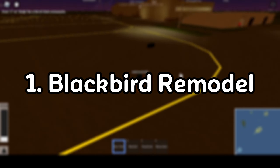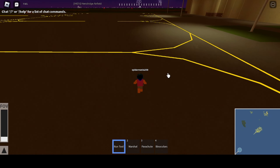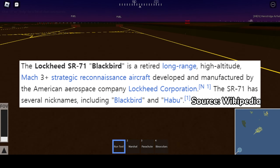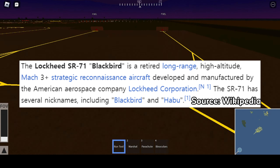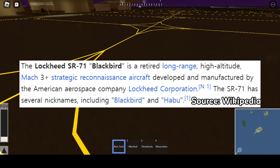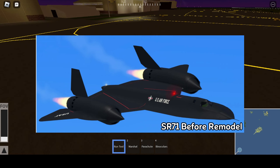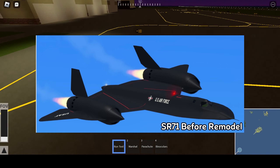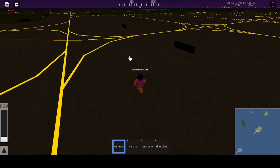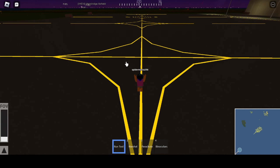The first thing added to the game is a remodeling of the SR-71 Blackbird. If you don't know what the Blackbird is, it is a fighter jet made by Lockheed Martin — it could reach speeds of up to Mach 3, but was unfortunately retired in 1999. There was already an SR-71 Blackbird in the game, but it lacked detail and the overall texture wasn't very good, similar to the 747 before it was remodeled.